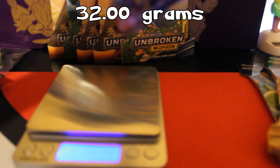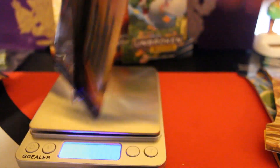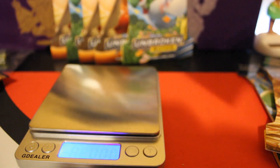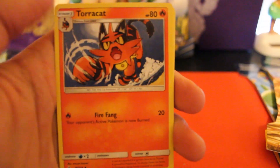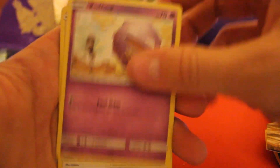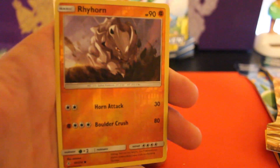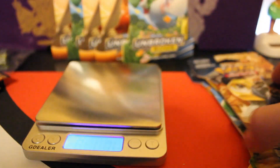Let's open this one up and see what we get. Here's the code card. We got: Fairy Energy, Metapod, Torcat, Poliwhirl, Sandile, Oddish, Zubat, Koffing, Doduo, reverse holo Rhyhorn, and the rare is a Sharpedo. No pull on the first pack.